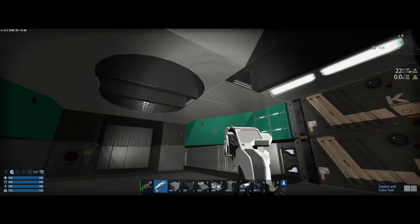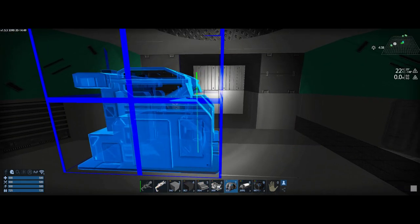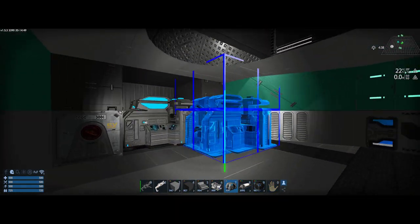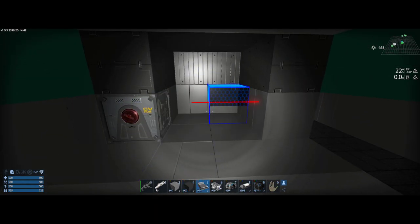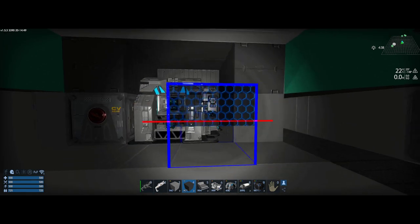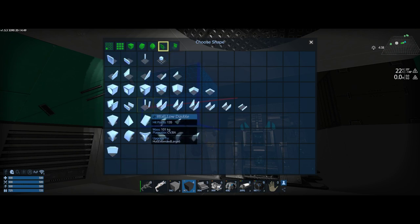Let's just grab a part and throw in an advanced constructor real quick. Now I used to always like to make these decorative things over the constructors, but the problem is the constructor model kind of makes it so nothing ever lines up right anymore. Used to be pretty neat — there was like a screen that you could perfectly match to a particular block, and now that doesn't work anymore. But that's all right.